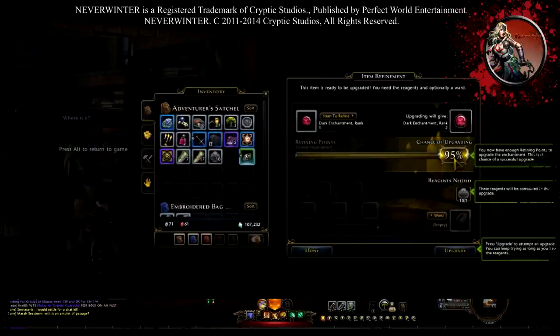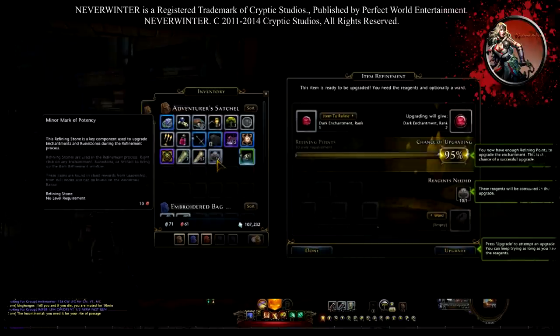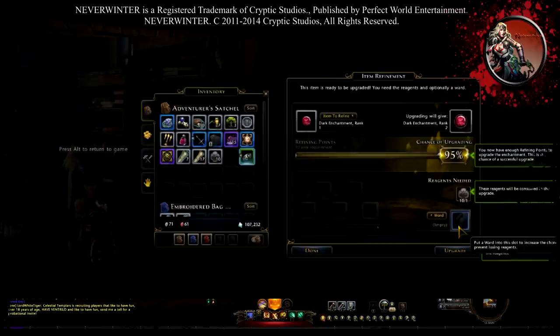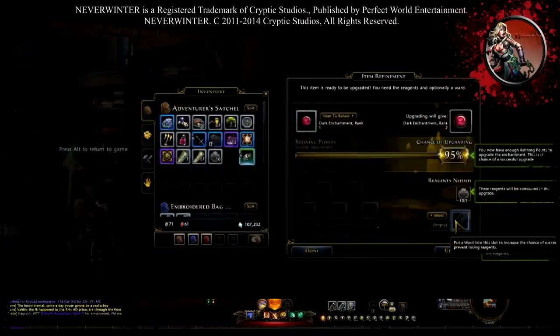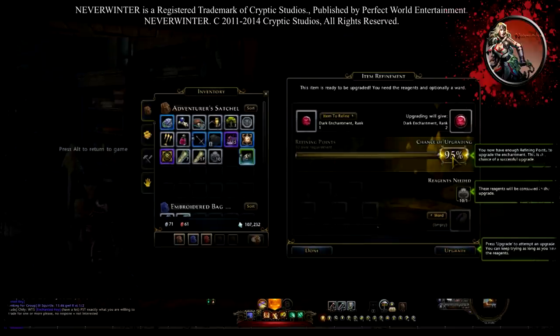I have a 95% chance of success and I need just one reagent — she gave me 10. The higher you go, the more different reagents you're going to need. You can press Upgrade later on to upgrade to green, blue, or purple. You can put a Ward here — the first time they give you one, you can also find them anywhere or buy them at the auction house. It helps you get a higher percentage of success.